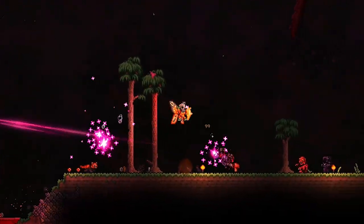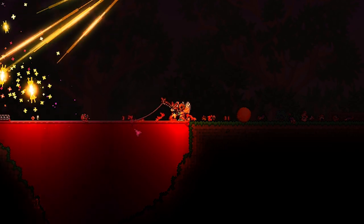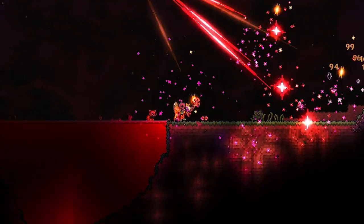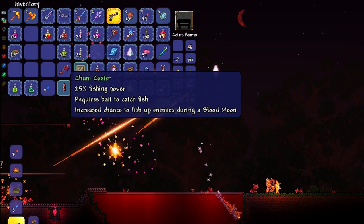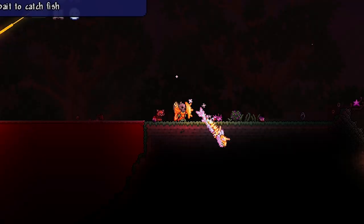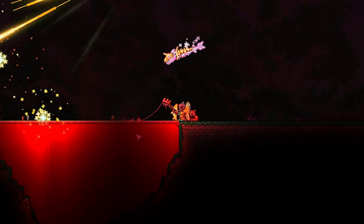There are several enemies you can get including Zombie Merman, Blood Eels, Wandering Eye Fish, and Hemoglobin Sharks. This Wandering Eye Fish has just dropped the Chum Caster. You want to use this weapon because it has an increased chance to fish up enemies during a Blood Moon. So even though it's slightly less fishing power, I would highly recommend using it.